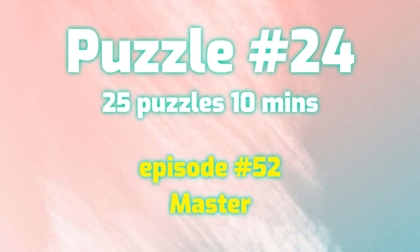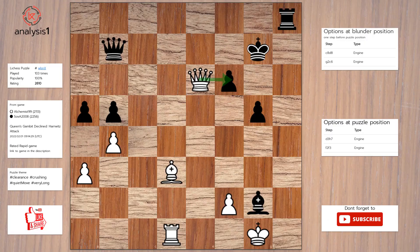Let's see the next puzzle. Here are the threats: Queen takes pawn, check. Pawn takes pawn. Bishop takes pawn. Here are checks in puzzle position: Queen to d7, check. Queen to e7, check. Queen to f7, check. Queen to g8, check. Queen takes pawn, check.